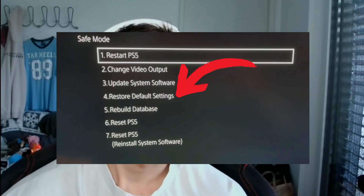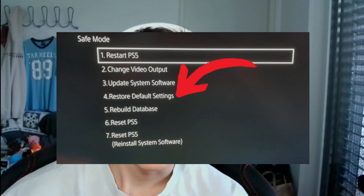Lastly, if none of these options have helped you, you can try restoring your PS5 to the default settings. Go to PS5 safe mode by holding the power button and releasing it after the second beep, then select Restore Default Settings. This will restore the PS5 to normal settings, including network settings, which might solve any problems you changed there.